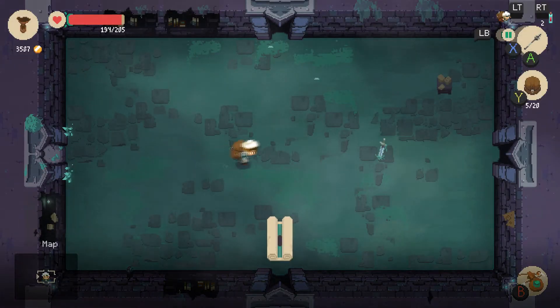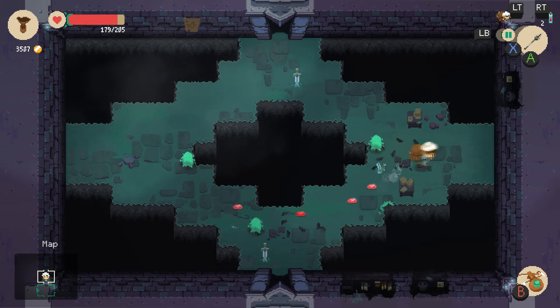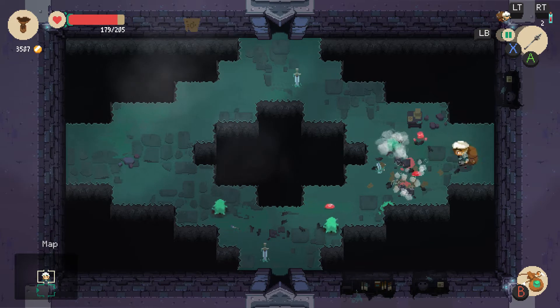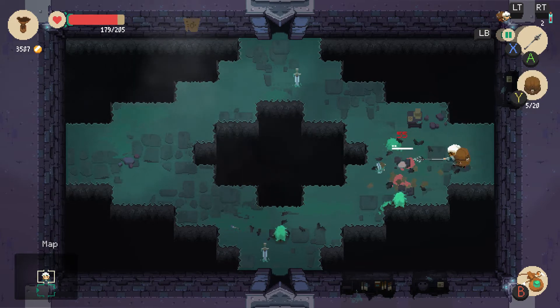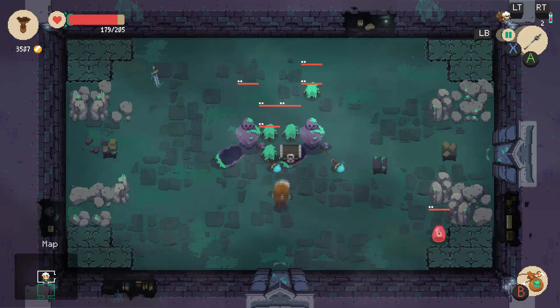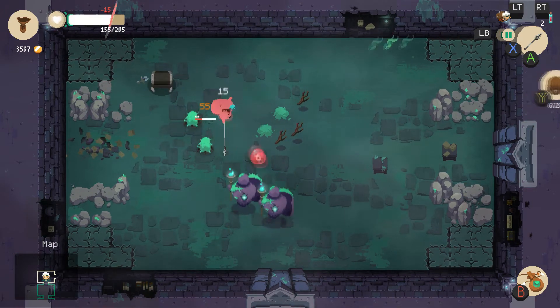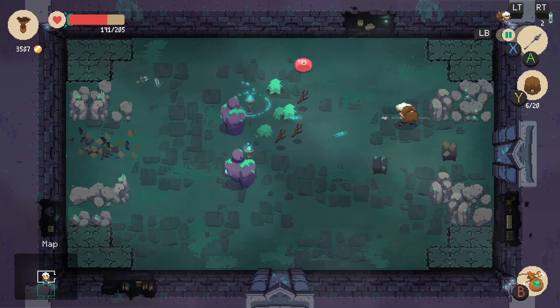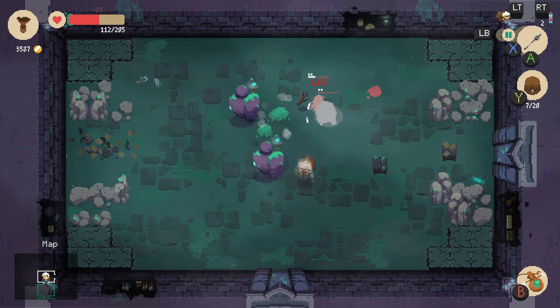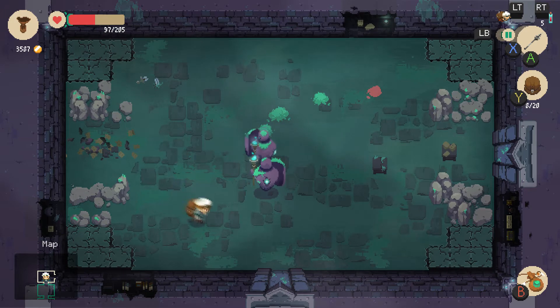It's almost Monster Hunter-esque — as you kill stuff you get various drops. Each area has different enemies that drop different things, and that allows you to upgrade your weapons using those parts for elemental bonuses and more attack power. You start with no armor, no extra health, and a basic sword and shield. Even on this run I encountered a treasure chest enemy I'd never seen before after three hours of play — completely unexpected.